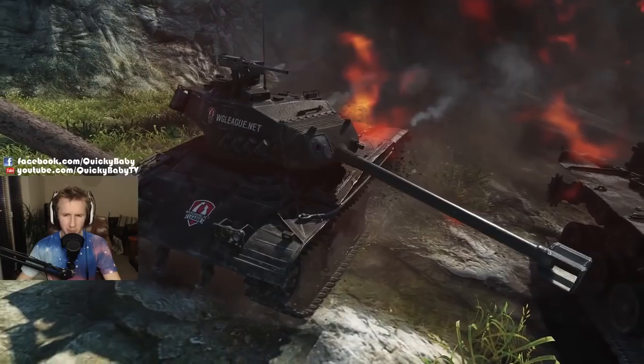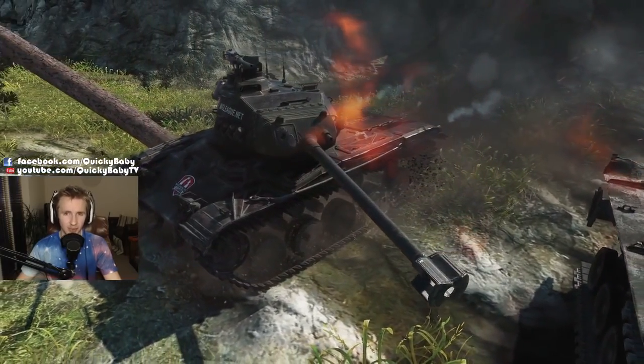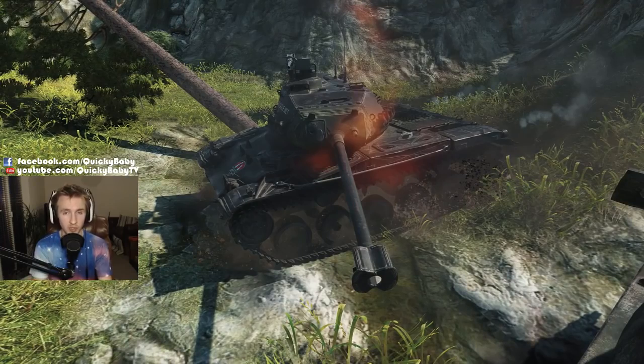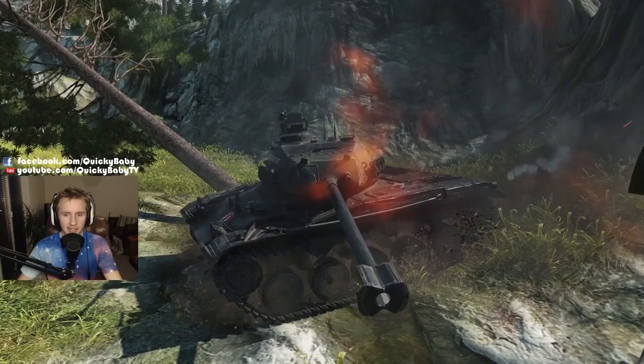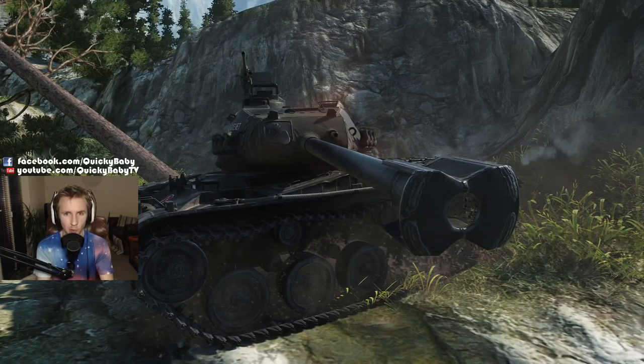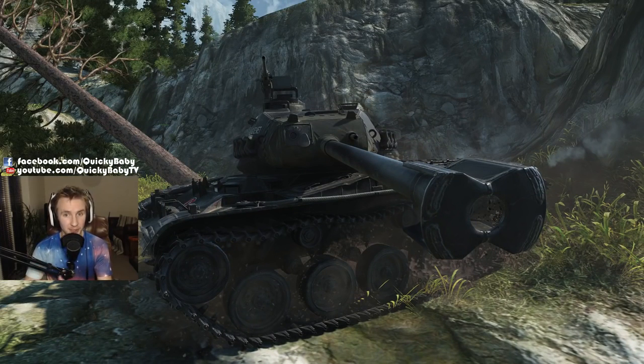The M41 90 millimeter - the first tier 8 premium light tank - is a joy to play. I've been saying for years how disappointed I was with the T49, that Wargaming didn't give it a 90 millimeter without resorting to firing heat rounds and dumping credits to play what felt like just an upgraded Walker Bulldog. Here it is, and I think the vehicle is very competitive without being overpowered - a thrill for all light tank drivers to finally have that top tier premium vehicle. It should be available in the premium shop within the next week. If you enjoyed or found this video useful, please give it a like and let me know in the comments what you think of the M41 90 millimeter. Thank you so much for watching - you've been epic, and hopefully I'll see you soon.